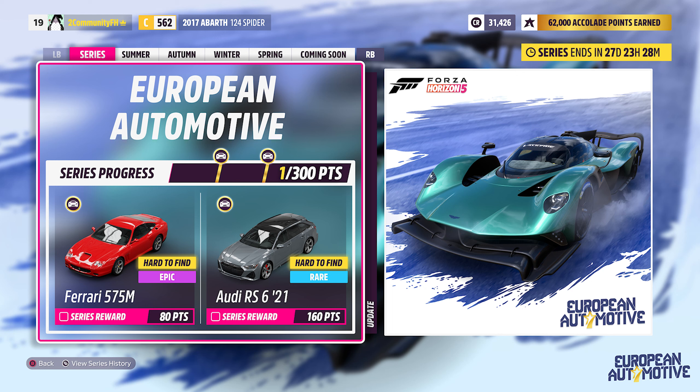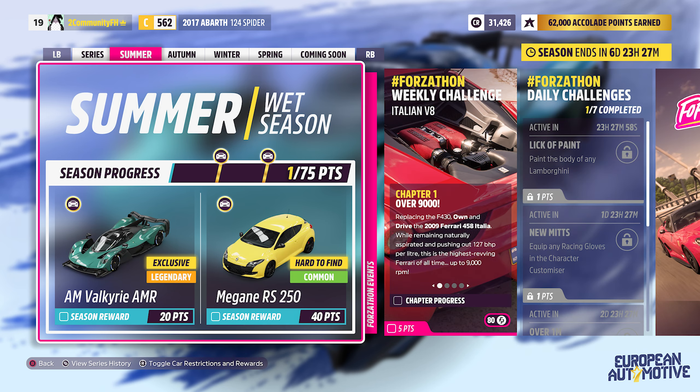Welcome everyone to this summary of Forza Horizon 5's 31st series update, European Automotive. We've got a dozen new cars and over 70 great Event Lab props this month, as well as a very exciting tease for the next update. But as always, let's start by diving into the playlist for this season.